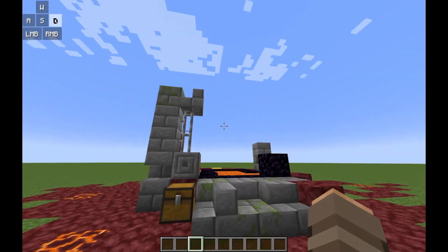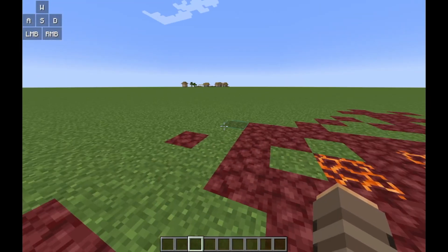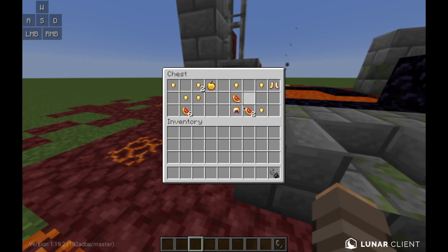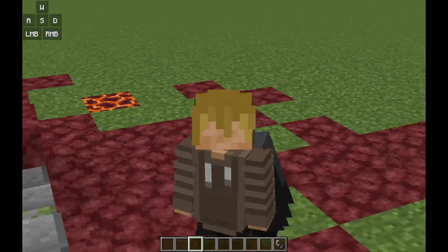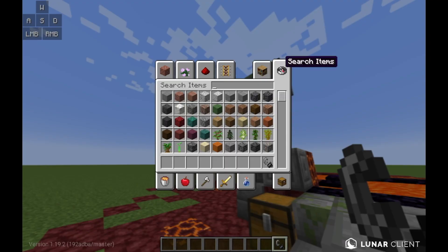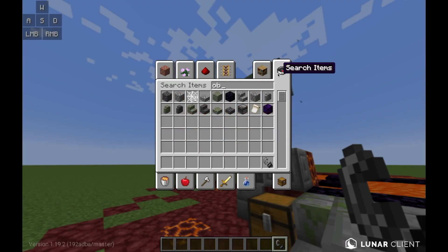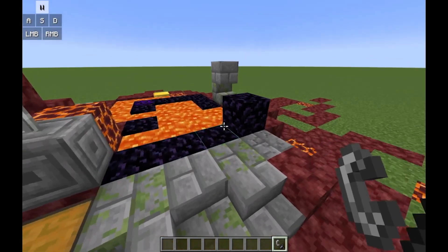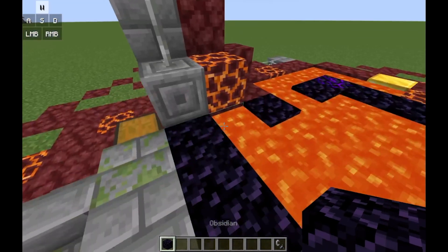First thing you need to do is find a ruined portal. Second thing you need to do, open the chest and get out a flint and steel. You can also get the flint and steel not from the chest. Then you go and get some obsidian from the crafting or the creative menu. Or you can just middle click the thing if you're in creative.